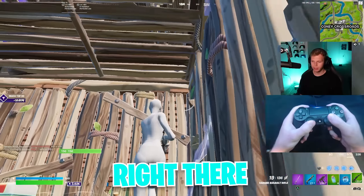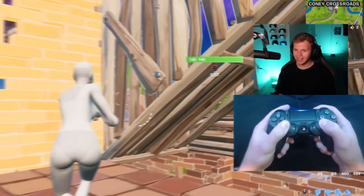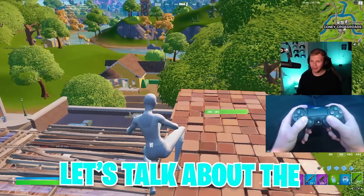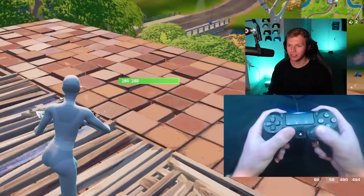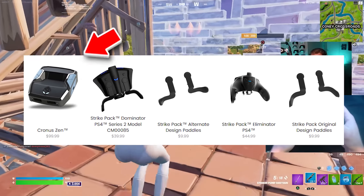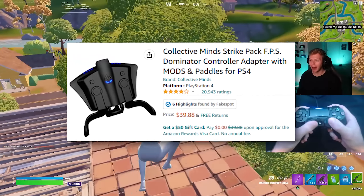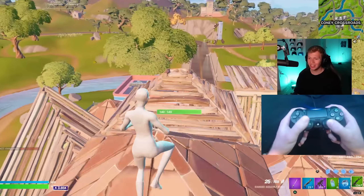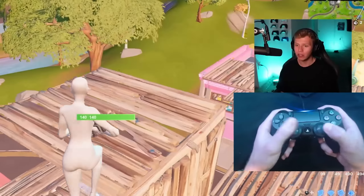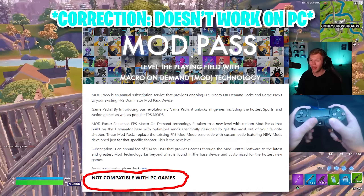Not a bad little play right there. Let's talk about the strike pack because it is really controversial. It is made by Collective Minds, who also just so happens to make the infamous Cronus Zen. And this strike pack is also called a mod pack, meaning it's capable of mods. I think the most popular one is called anti-recoil, which you can imagine gives you way better aim. I don't know how well it works, but that's the name of the mod.